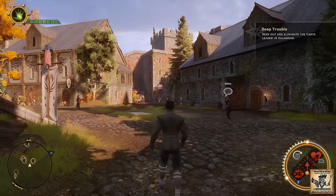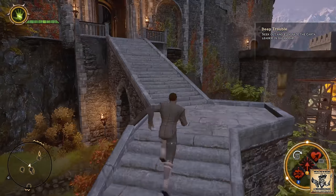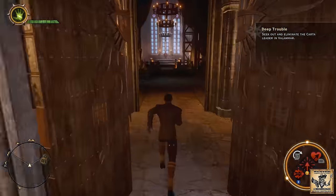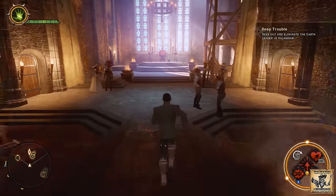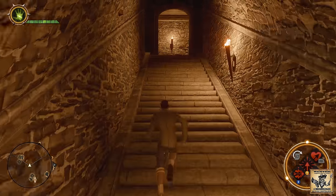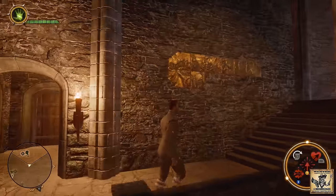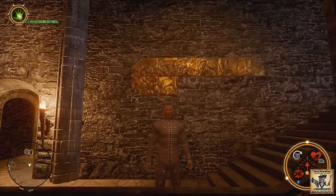We're going to head back up into Skyhold, inside the keep towards the throne, hang a right into this door, up these stairs. Once you get to the top of the stairs hang another right — and you will see that was piece number eight. We'll be back with number nine in just a moment.